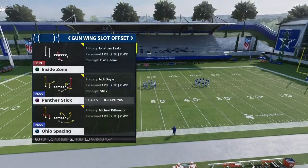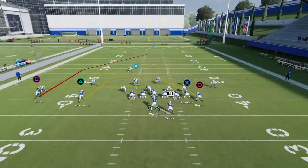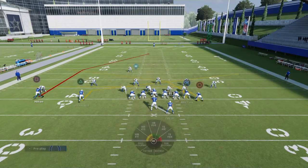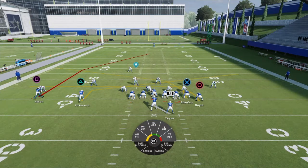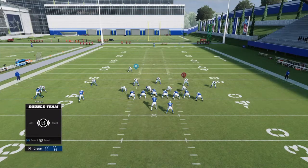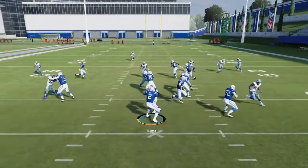Let's hop right into the setup. Against the cover three, all you want to do is start by taking your triangle receiver and taking him off his route, because he interferes with your deep post — which is where your one play touchdown comes from. You do not want to interfere with that deep post at all. That's the only thing you have to do against the cover three. I like to double team the end so I can get a rollout.